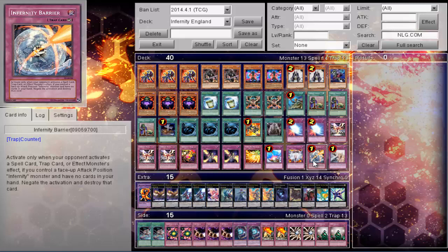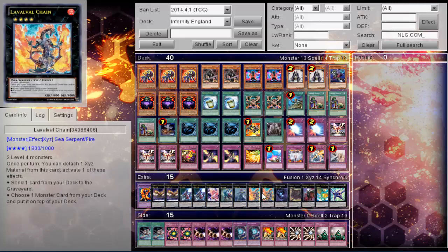I honestly don't know much about all the Infernity combos, so I'm going to leave that to the Infernity experts. If you guys want to help, comment down below to help communicate with people so that they can get a feel for this deck. But I do know that Laval Chain is your go-to guy, and this deck does have a very strong matchup against most things right now.